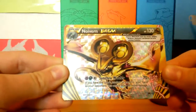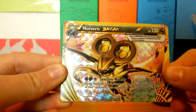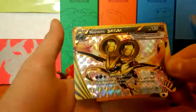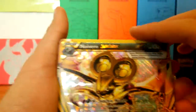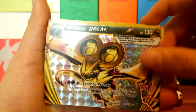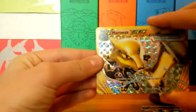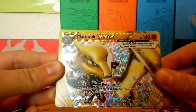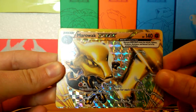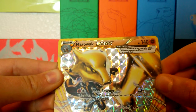This is from 2015 — if you guys know which set that sign is from, let me know in the comments. I'm pretty sure it's from Breakpoint but I'm not sure. Next up is a Marowak BREAK with 114 HP. Its attack is Bone Rush Revenge — this attack does 40 more damage for each prize card your opponent has taken.